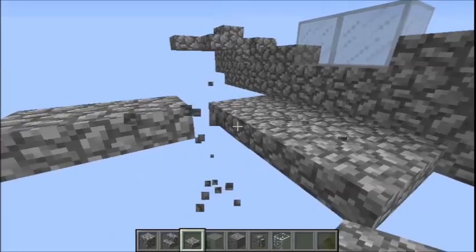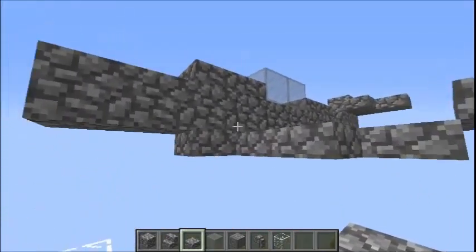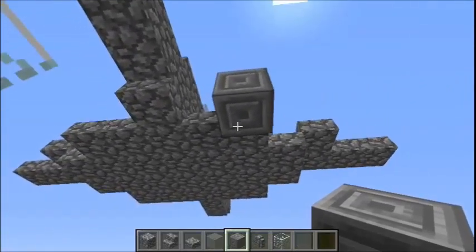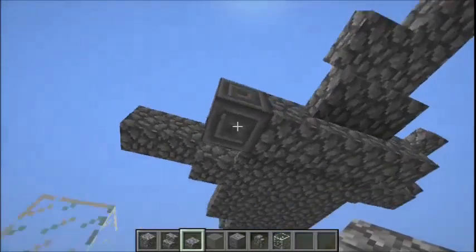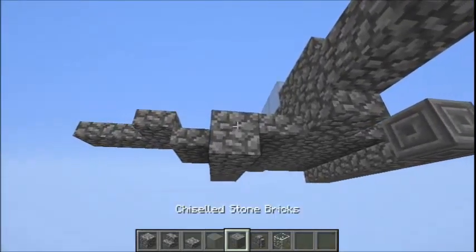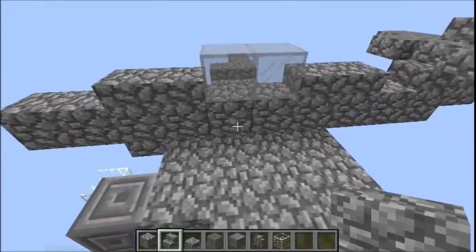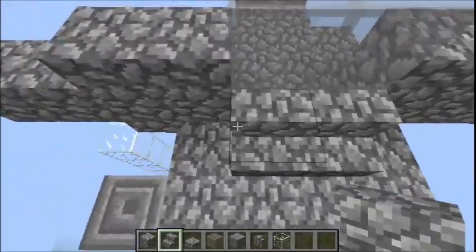I did that wrong, apologies. For the engine, that's going to be one block out from the fuselage — place chiseled stone bricks, and then simply turn these and put slabs all the way behind it. Finally, the extra bits on the cockpit: remove these two blocks underneath the glass and place steps like so.